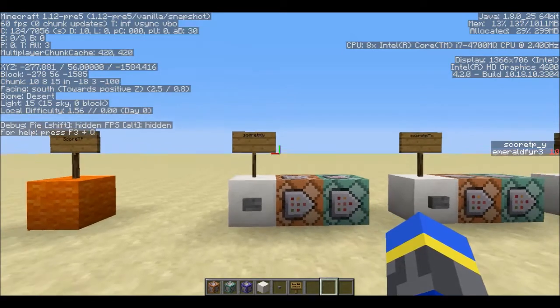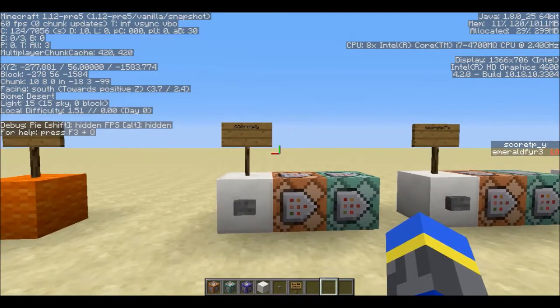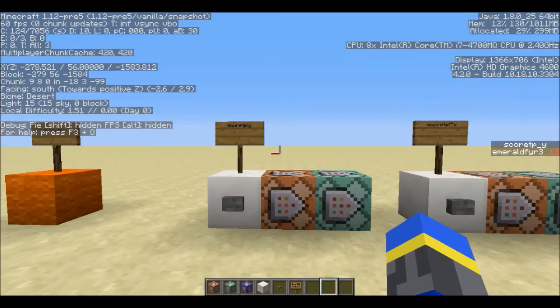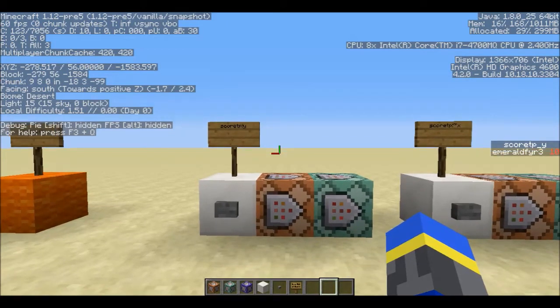If you look at the right-hand side of my screen, you can see an objective called scoreTPY, which is one of three — there's one for X, one for Y, and one for Z. All you have to do is set the scoreboard objectives, and then run a function to teleport either to an absolute coordinate, like Y equals 10, or a relative coordinate, as in 10 blocks up from your current position.